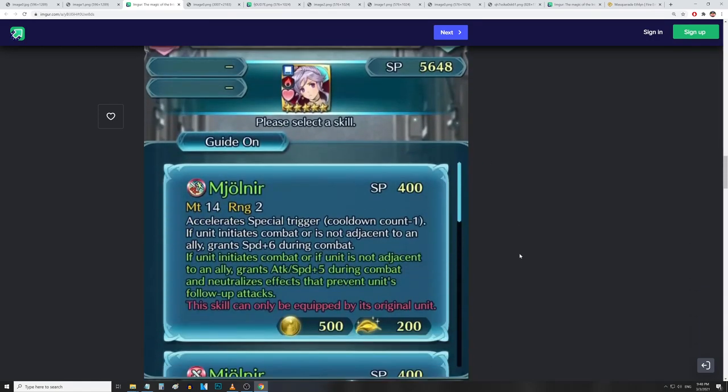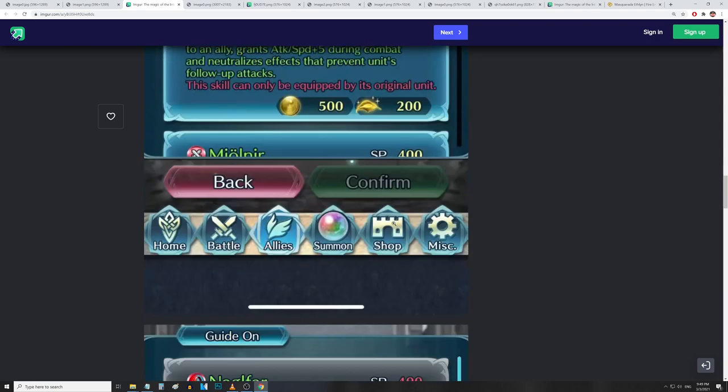Now Mjolnir — Ishtar's refine. Accelerate Special Trigger. If unit initiates combat or is not adjacent to an ally, grants Speed up 6 during combat. And if unit initiates or is not adjacent to an ally, grants Attack and Speed up 5 during combat and neutralizes effects that prevent unit's follow-up attacks. So she's getting 5 Attack, 11 Speed, minus 1 Special Trigger, and null follow-up — or at least the better half of it on the initiating side. This is going to be a really good refine.